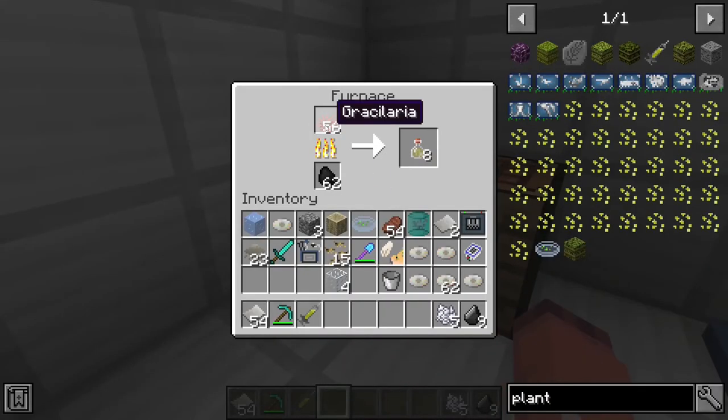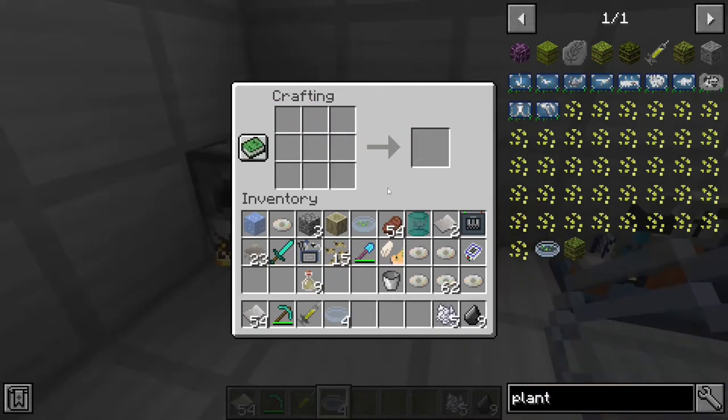You'll also need to smelt some gray solarium to get liquid agar, and this can be found in oceans. Once you have your liquid agar, you can put it in a crafting table with 4 petri dishes to make some petri dish with agar.